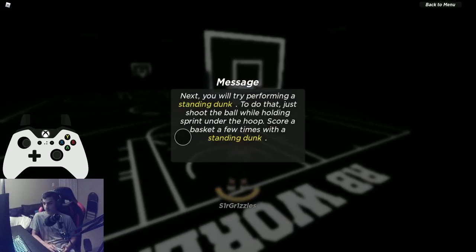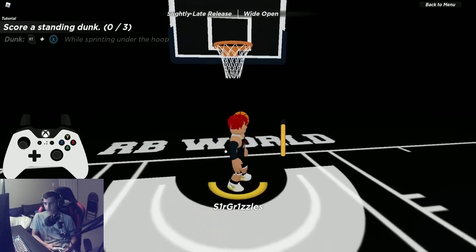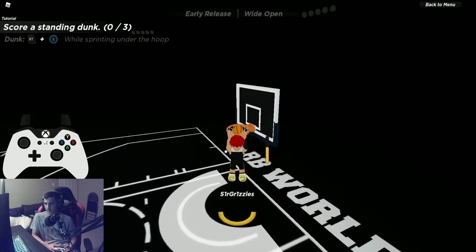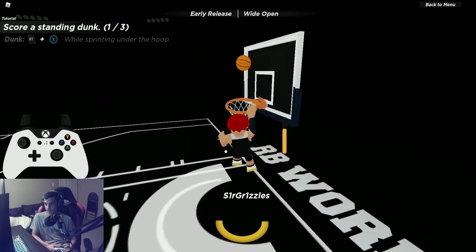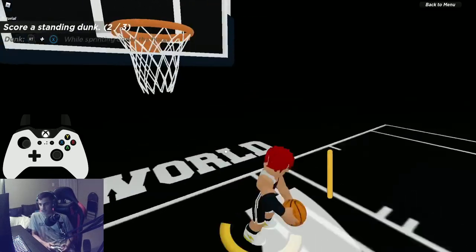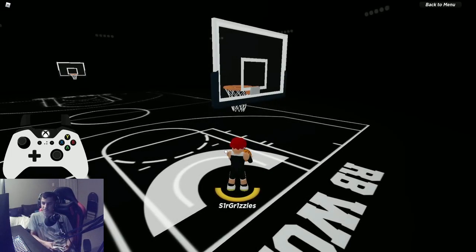For a standing dunk, stand under the rim but not too far underneath — that'll trigger a backwards moving shot instead. Stay in the general outside area and sprint the whole way. Make sure you time it correctly. Hop step standing dunks are done with Left Shift + tap E on keyboard, or sprint + tap X on controller — a very easy way to get standing dunks for clips.